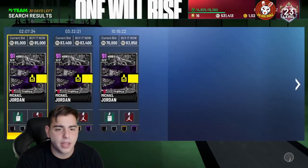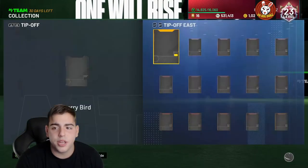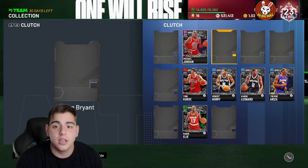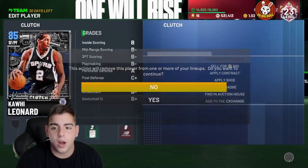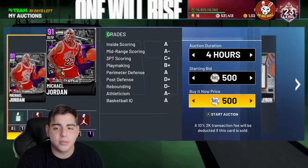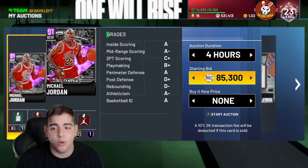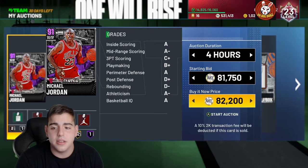They kind of want to get rid of sniping so people spend more money on packs. Michael Jordan is up big time — I'm actually going to sell mine right here in this video, because right now the market is super high and it's definitely a good time to sell any card you have. Michael Jordan going for that much is kind of crazy. Tony Kukoc going for a lot, Kawhi going for a lot — I'm clearing out some of my collection.